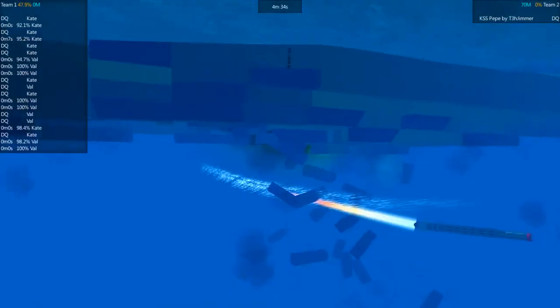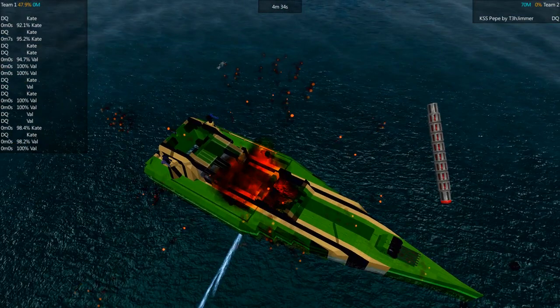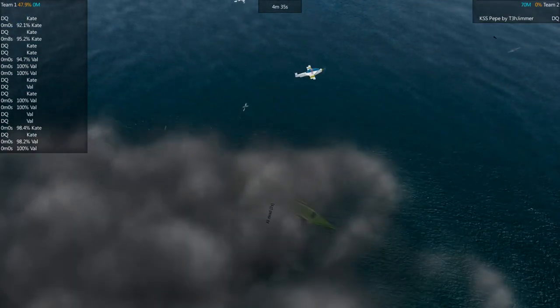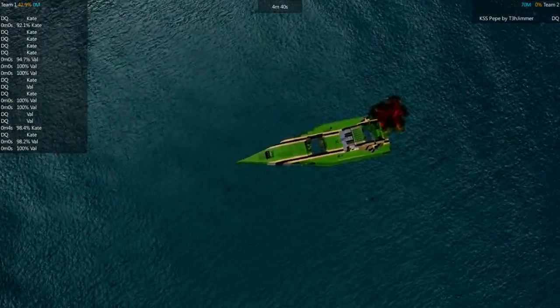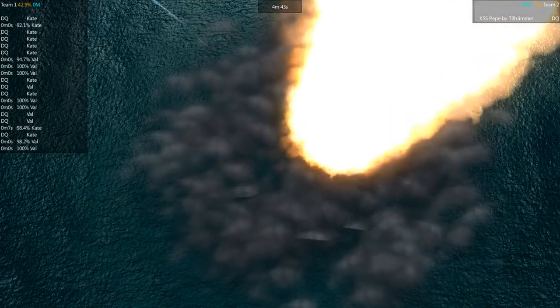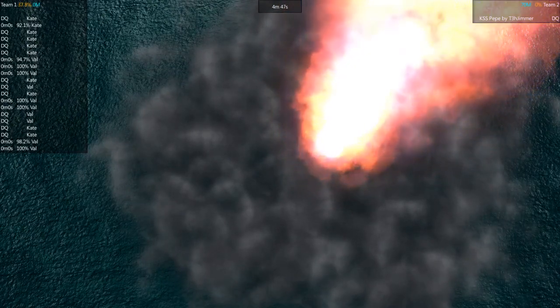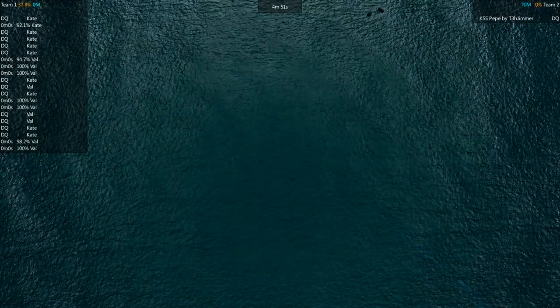It looks like something has been able to penetrate the citadel — by the look of it, something went from below, blowing out the ammo stores. So that's that — the squad has been able to disable the Jimmer's craft, and the Jimmer was able to get 38% of the planes down. Alright, thank you very much.